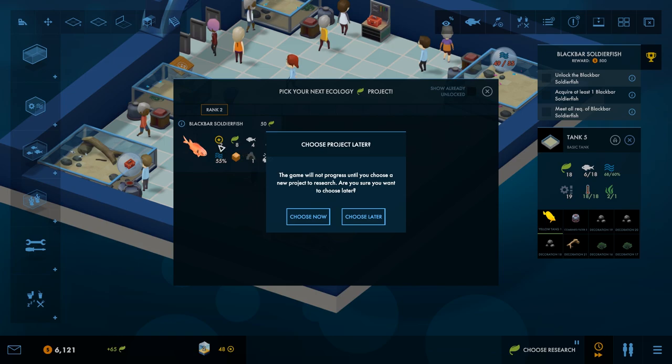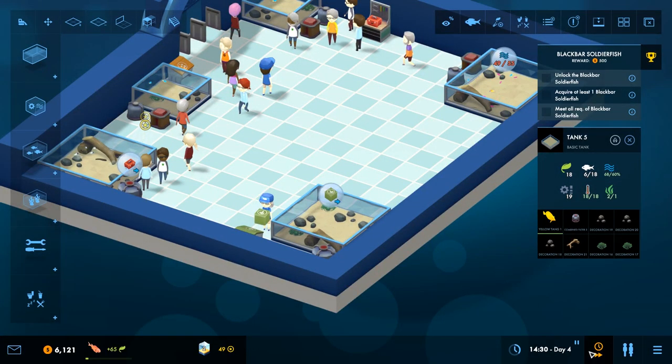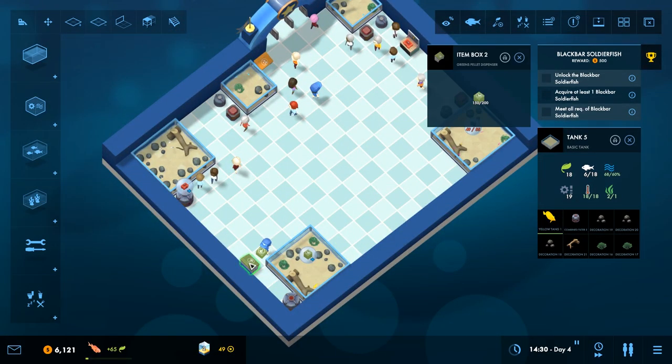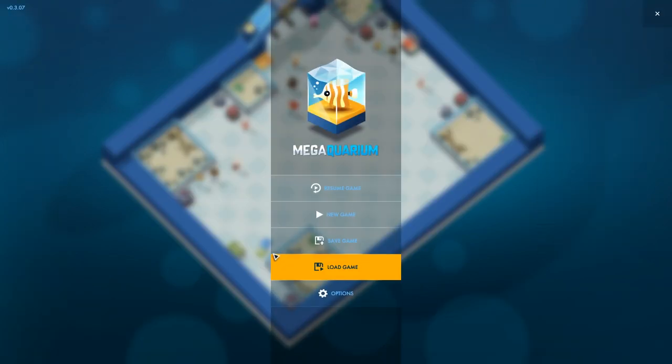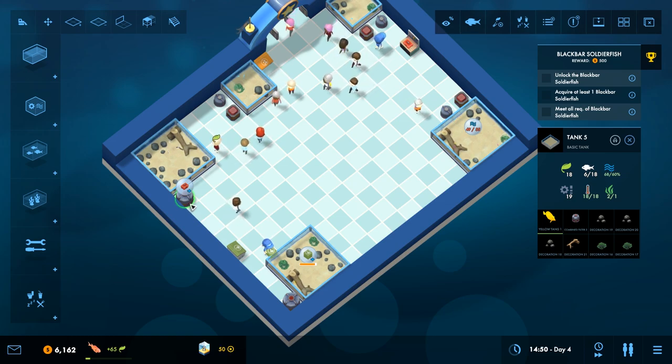We need to choose a project — yes, let's go with that one. Let's slow it down a little bit and make sure we're okay with the layout in there. I think this might be blocking things — let's move this out just a little bit there. That should be good, then everything can get access to this if it breaks down. And this combi has broken down here — it should be taken care of soon.